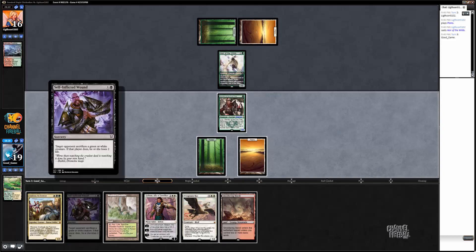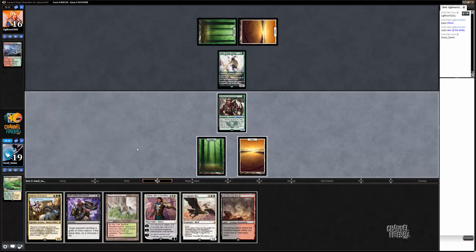I kind of just want to self-inflicted wound his guy and attack. He's definitely going to block. I want to keep the board as simple as possible for when I play Gideon. But if I do that and then he plays Anafenza, and then I make a guy with Gideon — I have a 2/2 and a 3/3 to his Anafenza. Whereas if I just attack and he blocks and I play Anafenza, I just have an Anafenza to block with. So I'm not as blown out if he has a trick.